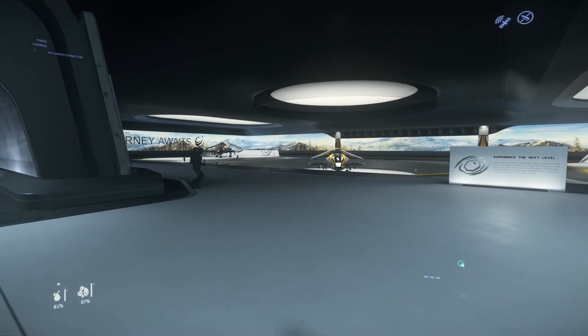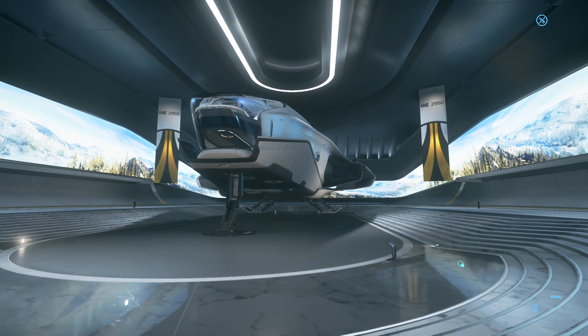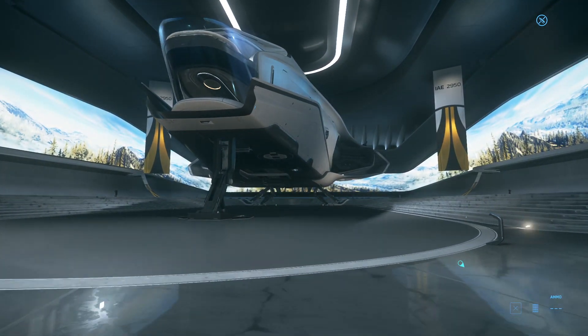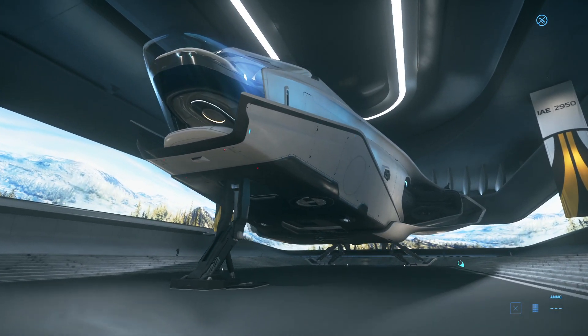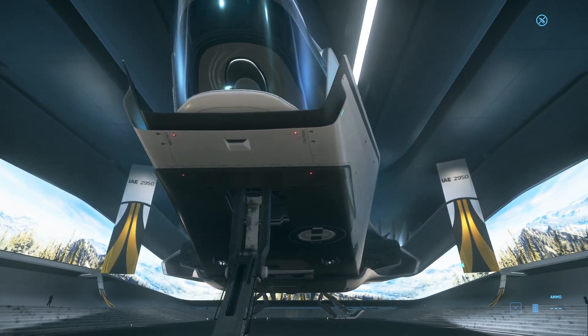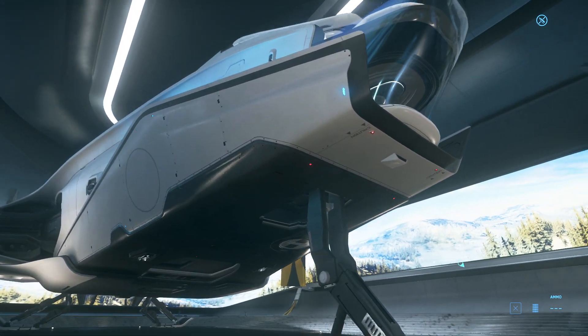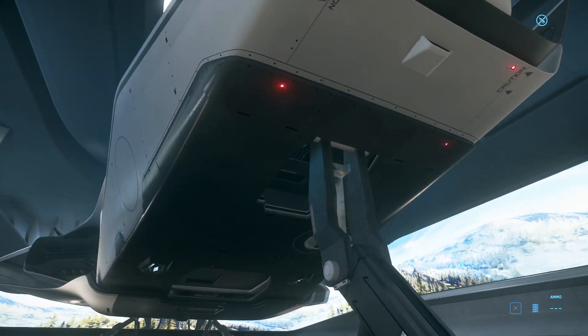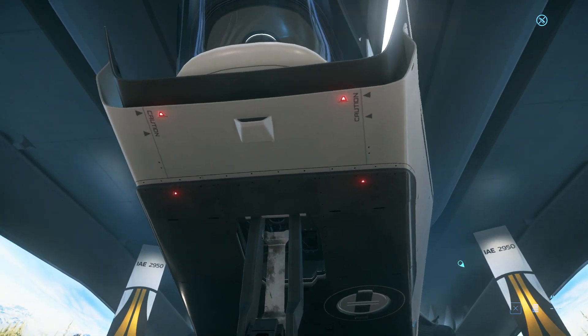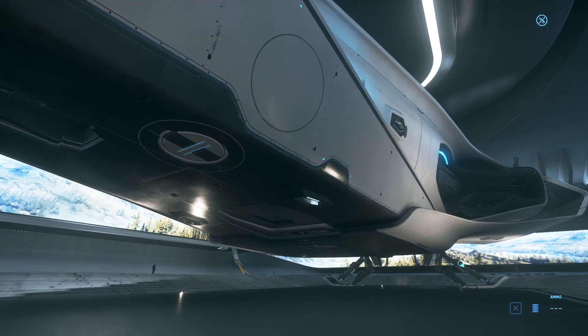Overall the Origin 300 series is intriguing, at least historically because of the old ship design philosophy. There are ships around the same price range doing much better — Law of the West made a video comparing this to the Avenger Titan, and looking at it, the Origin doesn't stand much of a chance. Other ships are doing much better than the Origin Jumpworks ships. But who knows — maybe times have changed and Origin may have its own feel today. Now that we've done all the 300 series, we've got two ships remaining: the 600i and the big bugger in the central room.